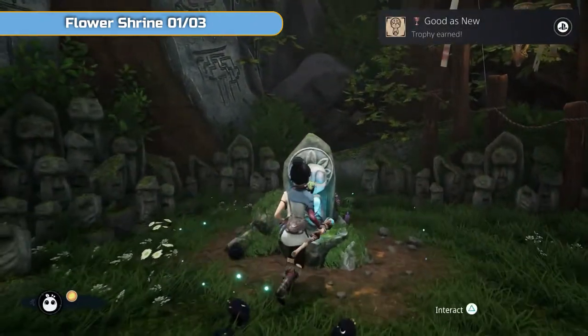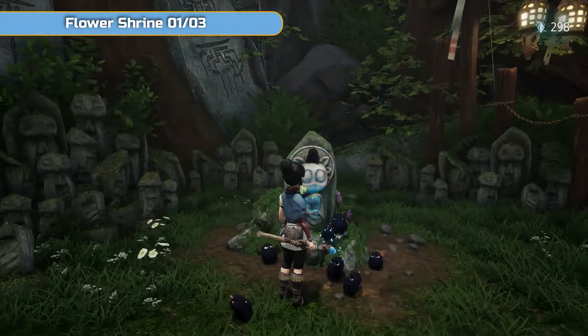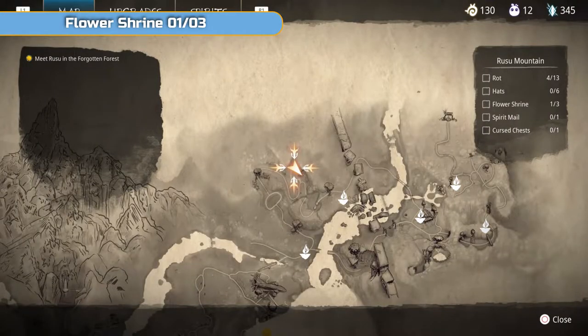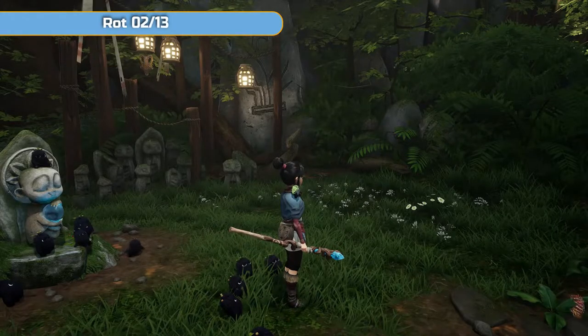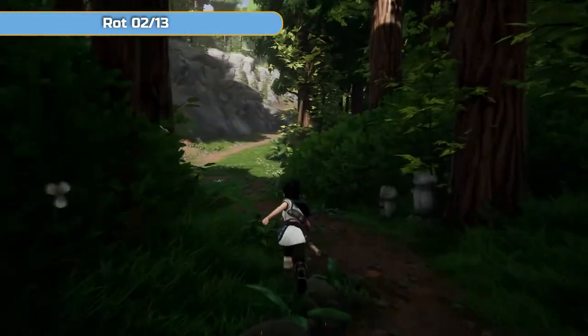Use it on this over here and this is the flower shrine. You can see I got the trophy — that was the first one I got in this playthrough. You don't actually need to interact with them for it to count, you just need to expose them. But if you do interact with them, you're going to get some of those blue crystals.